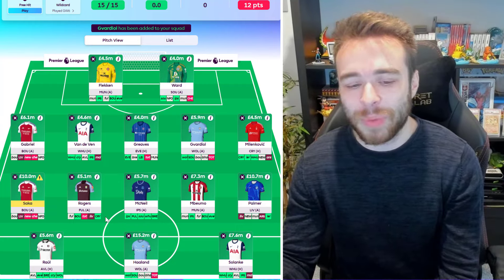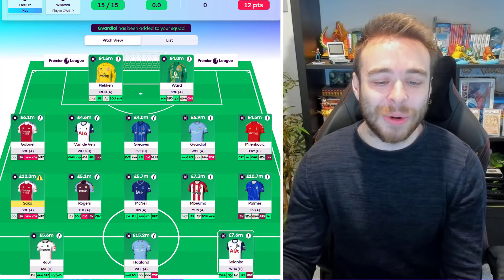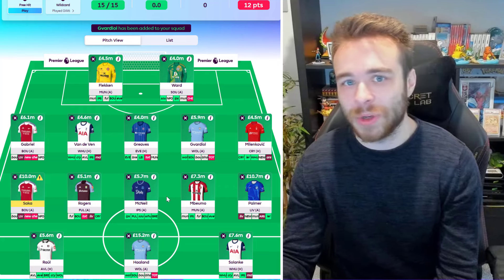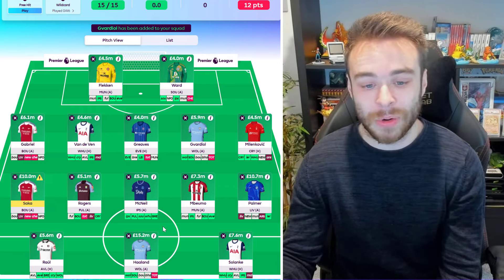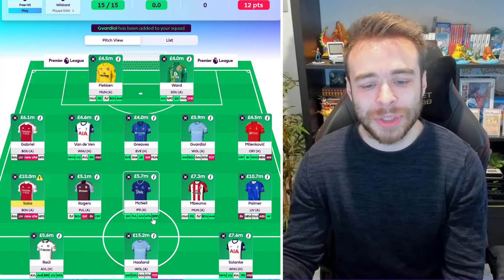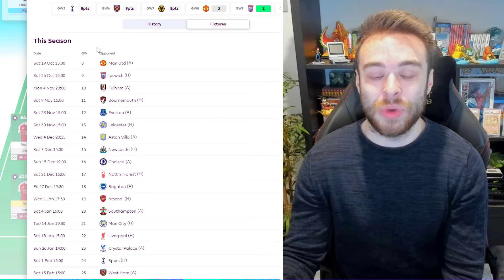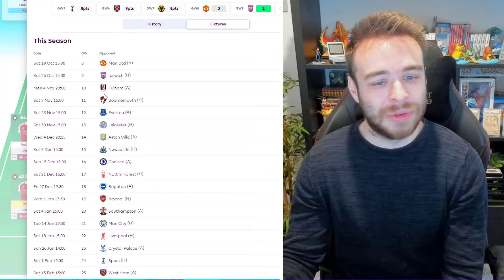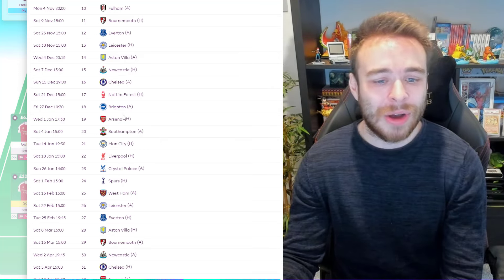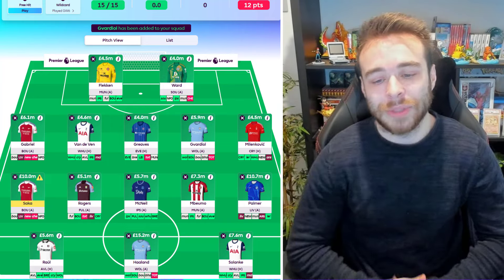Rogers is a really good enabler at 5.2 to 5.3 mil — playing 90 minutes and in the Champions League squad up front, why wouldn't you want him? McNeil at 5.7 is much better than Semenyo or Smith Rowe given the fixtures. He's third for expected assists this season playing in that number ten role and just lighting up the pitch. Bumo is a solid option too — his fixtures don't go bad until around game week 14.